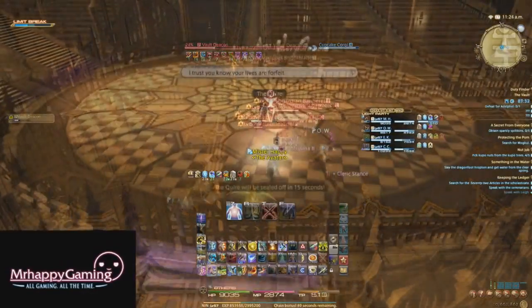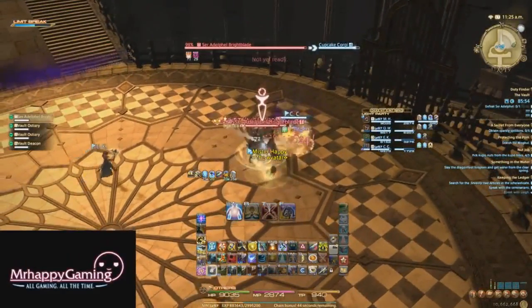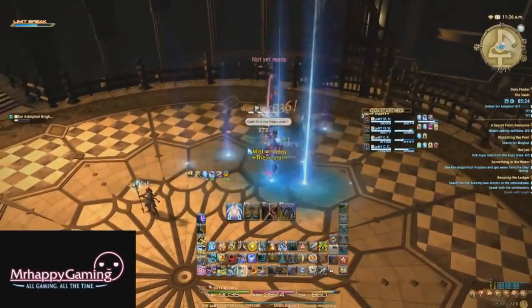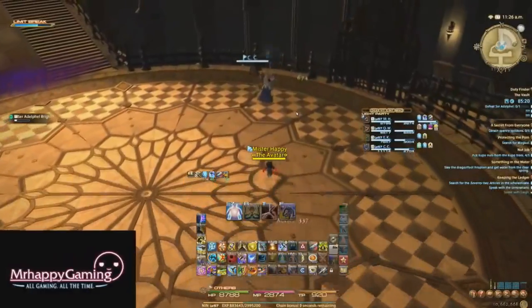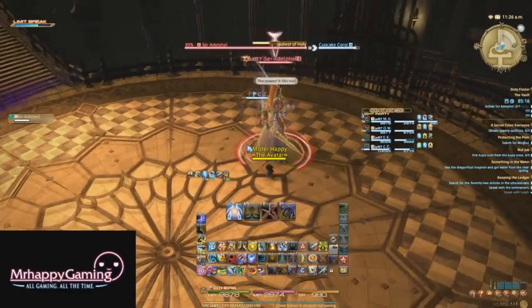At the start of the fight, Adelphil will be accompanied by three weak adds that you should kill off first. Adelphil himself will pretty much just attack and use an AoE until you drop him to 20%. At this point, he will knock everyone away and transform into his true form. In this phase, he hits much harder, has a conal attack on the tank, and a couple of new abilities.